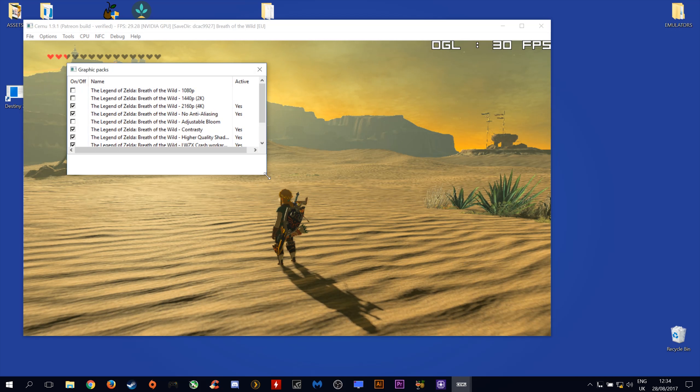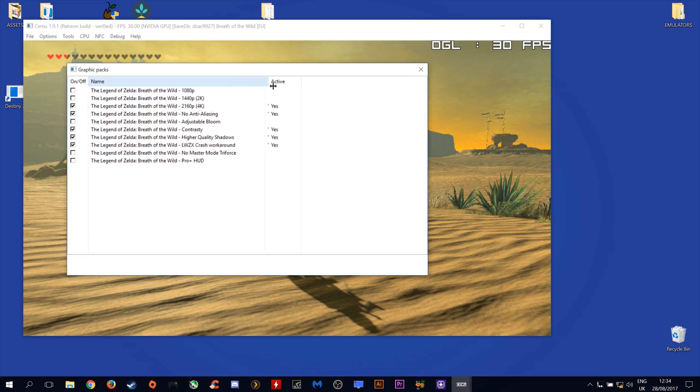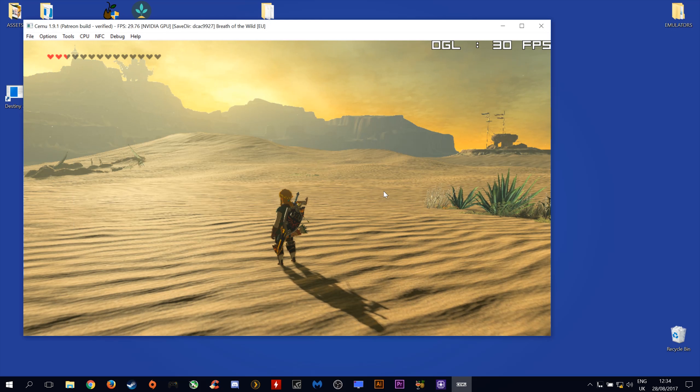When we exit out of our game and come to our graphics packs, you can see that we have the proper graphics packs active. We have the 4K resolution, no anti-aliasing, high quality shadows, contrasty and everything is working as it should be. However, even though everything is working as intended, in my opinion we are getting very bad picture quality and everything on the screen looks completely unaliased.